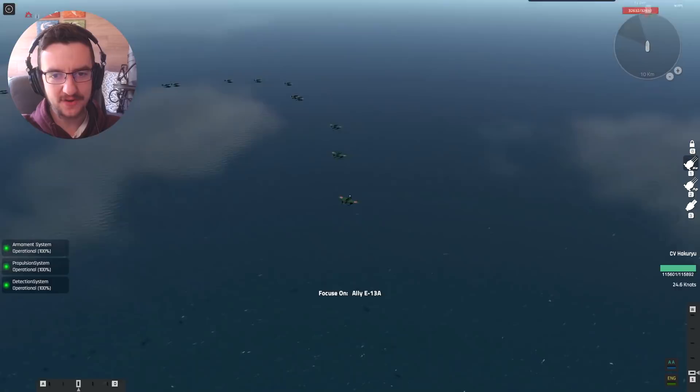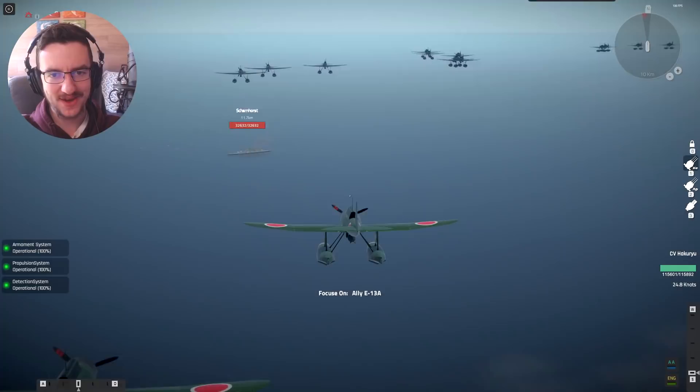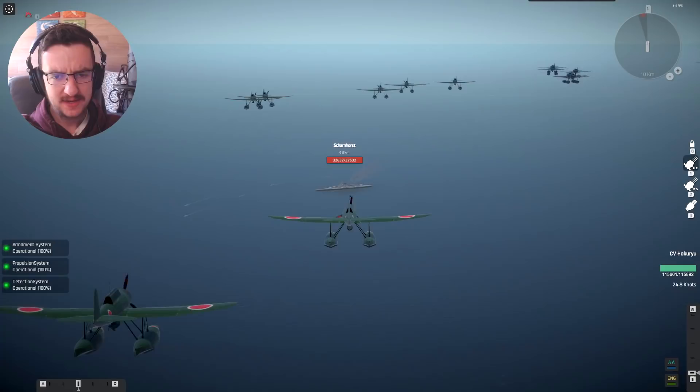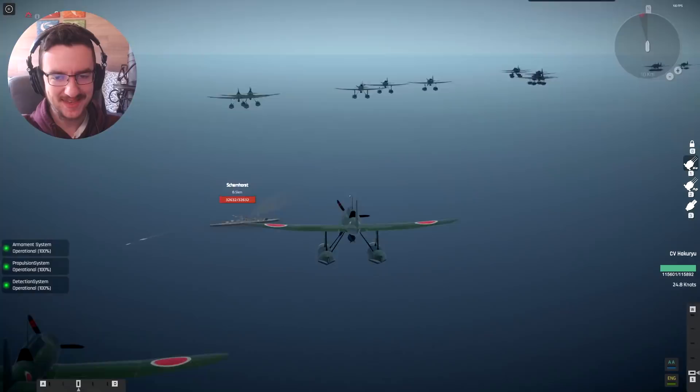This is the Scharnhorst — it is obviously shooting at me. And there is the swarm of aircraft that are going to come in. We are in the attacking group. This is sick — look at it! There are so many aircraft here. We're going to go in for an attacking run. I'm going to try and get to one of the further back aircraft so that I can watch the dive happen. It hasn't actually started firing with its anti-aircraft weaponry yet. Do we have bombs? We do — all of our aircraft have one bomb underneath.